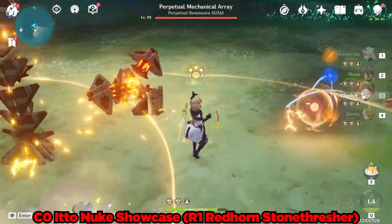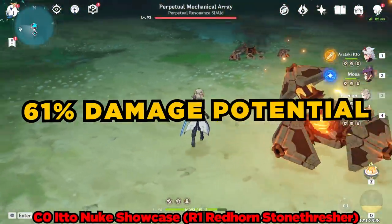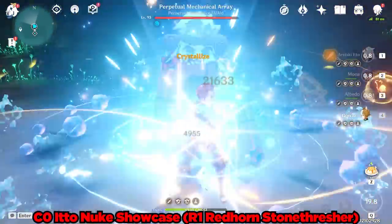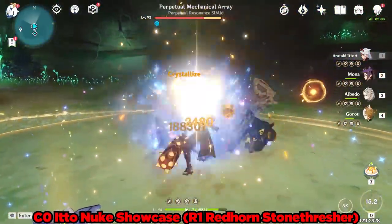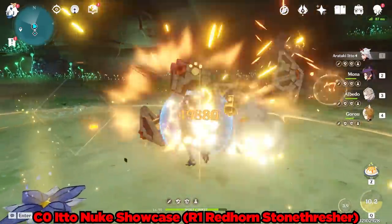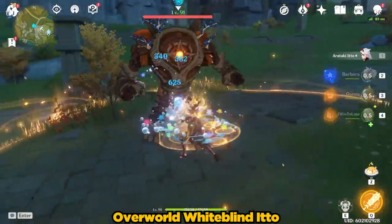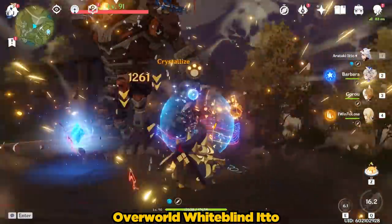So there you go, my Day 1 Constellation 0 Arataki Ito at 61% damage potential showcase. Ito is looking to be a really rock solid character with some very respectable Geo damage. While it's too early to make any conclusions about his power level as a whole in comparison to other top tier characters, Ito feels incredibly powerful and fluid to use. There is little that's more satisfying than his epic burst animation and his giant club bonking his enemies to death. Although, admittedly, at Constellation 0, Ito does have some energy problems.